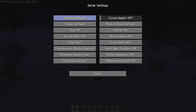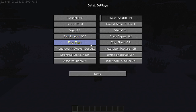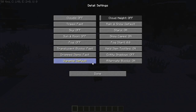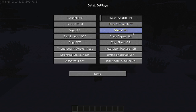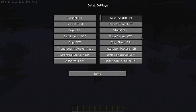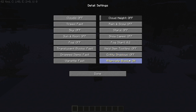Now go into Details. Clouds: off. Trees: Fast. Sky: off. Sun and Moon: off. Fog: off, then Fast. Dropped Items: Fast. Cloud Height: leave it. Rain and Snow: off. Stars: off. Show Caves: turn that off. Fog Start: put it as low as you can. Entity Shadows: off. Alternate Blocks: off.